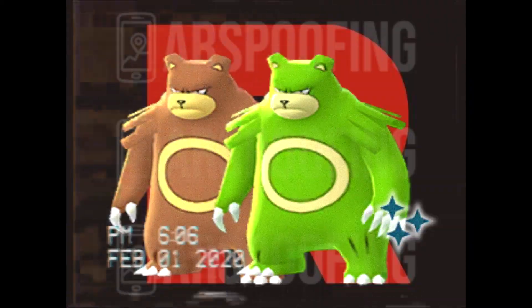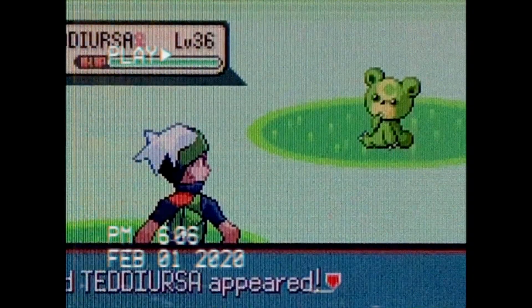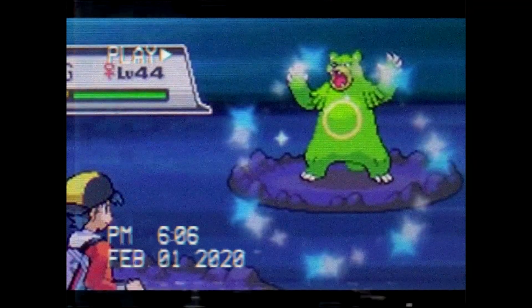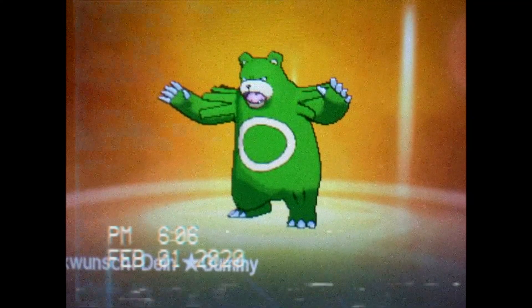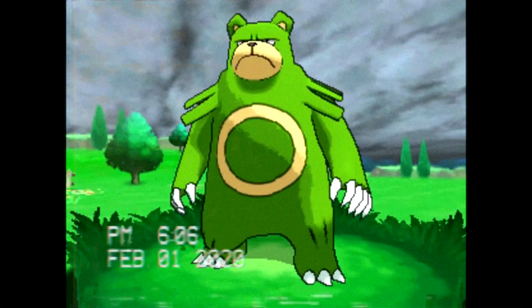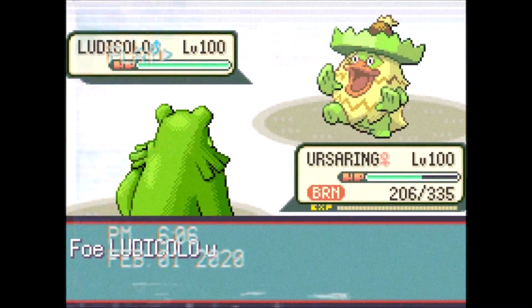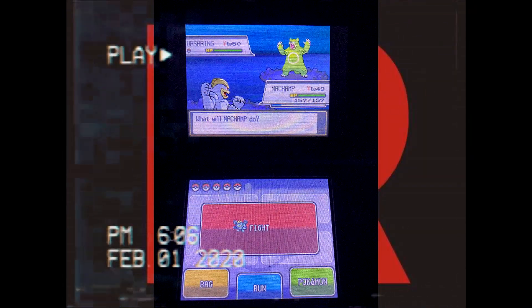Number 7 on this list is Teddiursa and Ursaring. I don't like that many green shinies and I try to avoid them, but occasionally I'll find myself hunting for one. Teddiursa and Ursaring are one of those Pokemon. Even though they have a weird light bobbing green color, they're still pretty cool because it's a green bear — we have black bears, brown bears, and polar bears, but have you ever seen a green bear? The designs are cool and the green color will grow on you. It's underrated and I encourage everyone to hunt for a shiny Teddiursa or Ursaring.